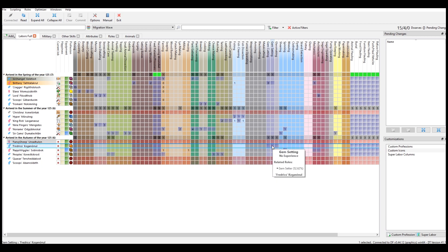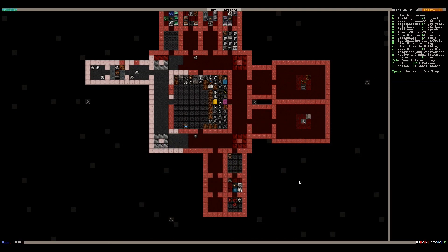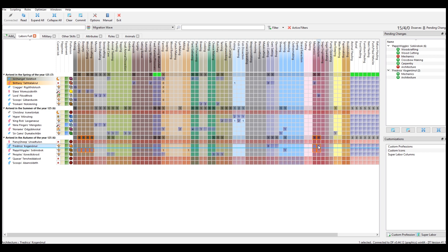I set you up to do gem cutting, which is fine. No more hard rock really. Brewing and cooking — everybody's pretty busy. I just need somebody to do the wood cutting. Pappy Wiggles — how about instead of doing that, we set this guy to mining again like it originally was going to be, and we have you actually do carpentry, eventually wood cutting when we get another axe, and wood crafting. Take away the mechanics and we'll have this gem cutter also do mechanics.